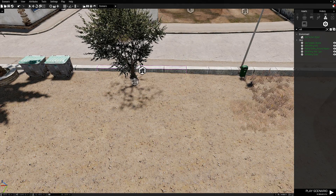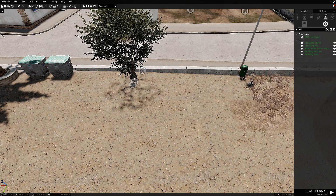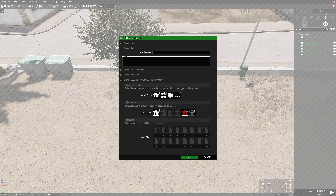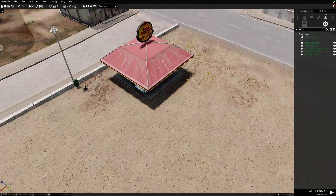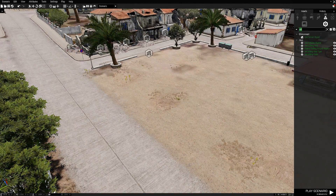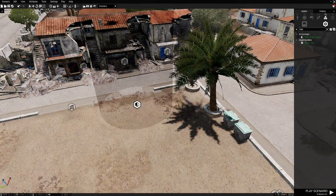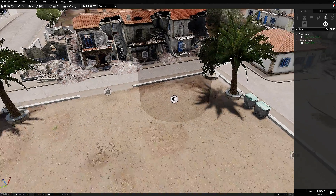The only problem is if you do Control V, it takes a little bit of time to select the object that you want. So you can hide the tree, which I find quite useful for hiding a big portion of the area. But if you just want to delete the tree, you've got to do it in a circle, which is quite useful.